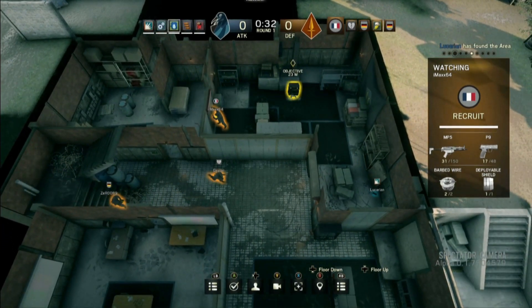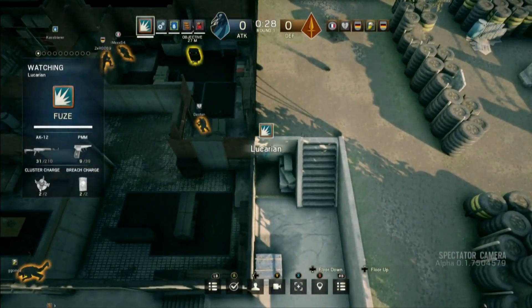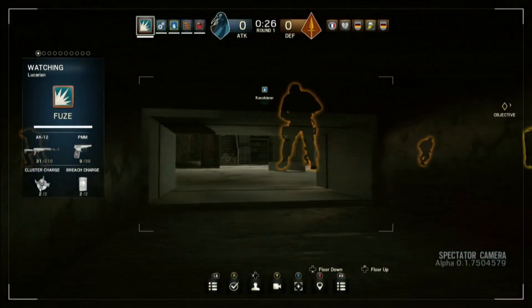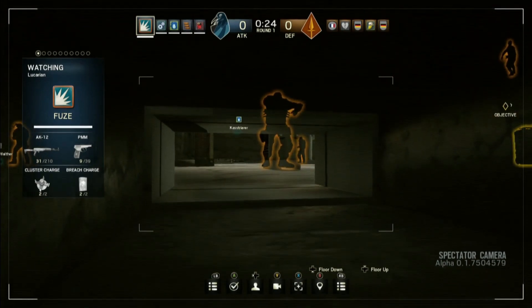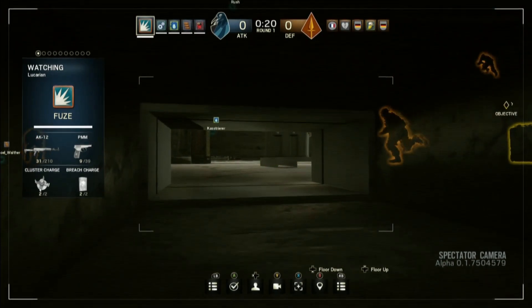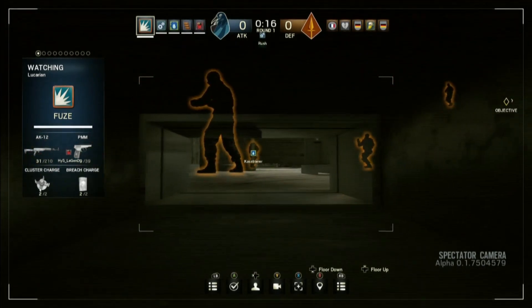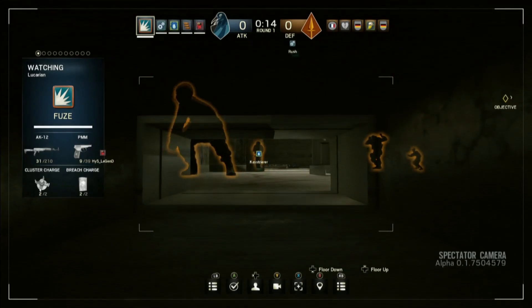We see that 30-second countdown going on — this isn't the start of the round. What's going on here? So we have 30 seconds — we call it the preparation phase. The defenders have to set up their traps and defenses. We have two reinforcement walls per character, and they're allowed to barricade windows and door frames — those are unlimited. The whole idea is to set up a fortress around the objective. We'll come back to the operators again.